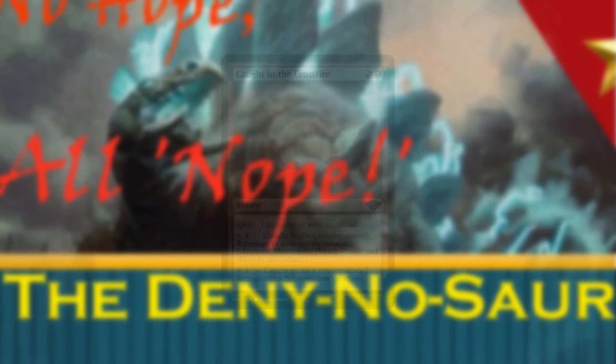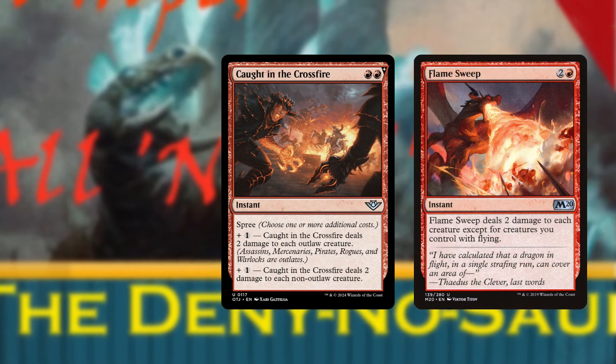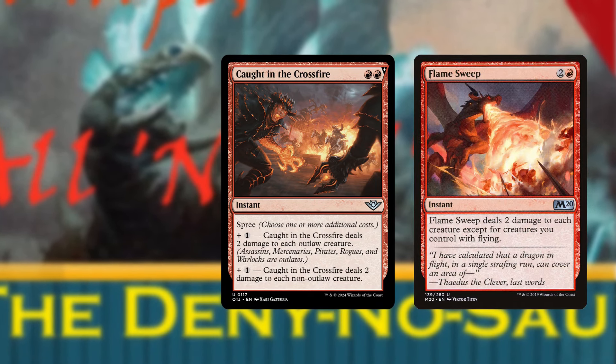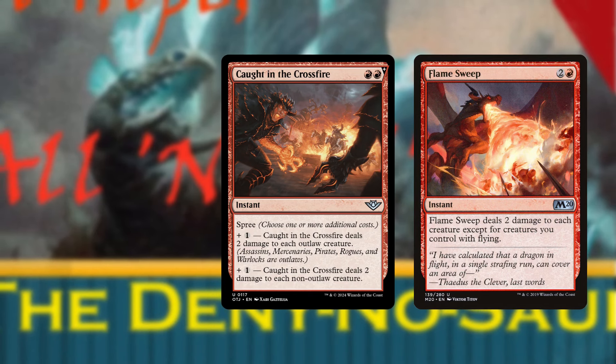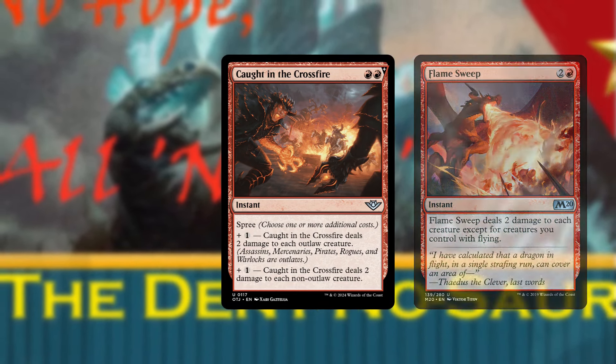One card I'm not including though is Caught in the Crossfire. It is very similar to three other cards in the deck, but unlike those cards, Caught in the Crossfire ignores significantly more creature types and will likely leave more creatures on board than we really want from these spells.